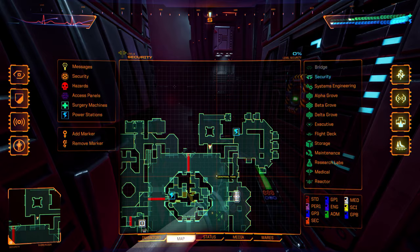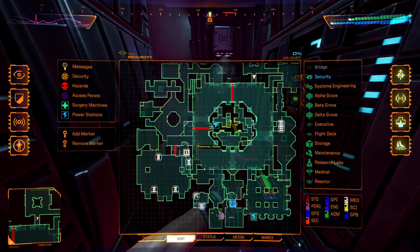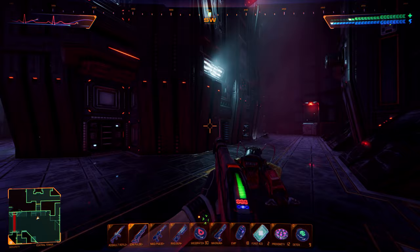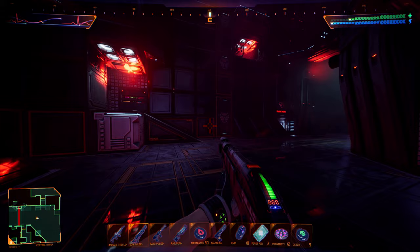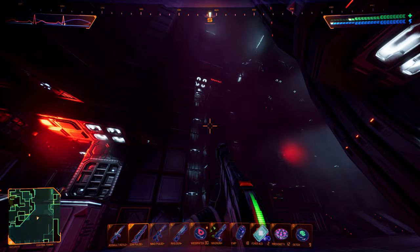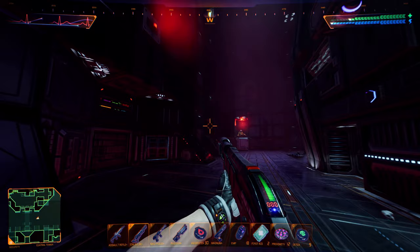Okay, so we've done that. We still have this area here, so we're going to continue there. Which way have I been going — I think I've been going clockwise on the minimap. Munitions. Got a repair bay — no, we've done that. Okay, I'm going to go over there.